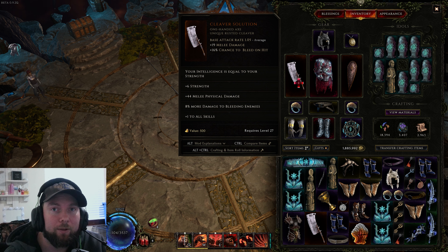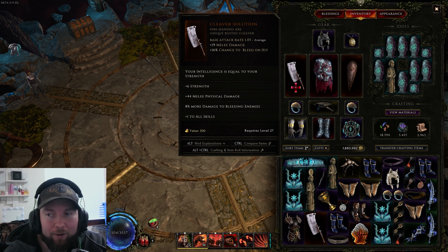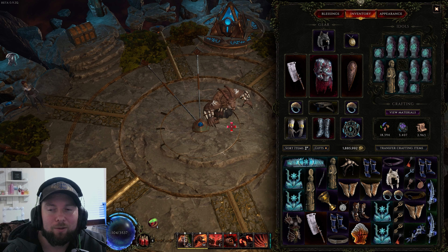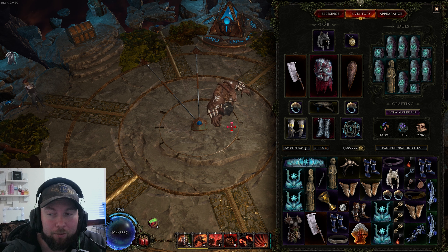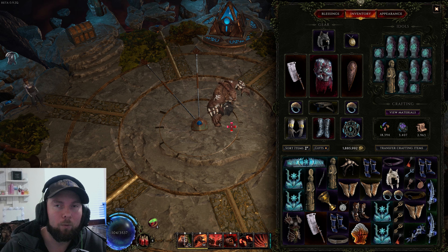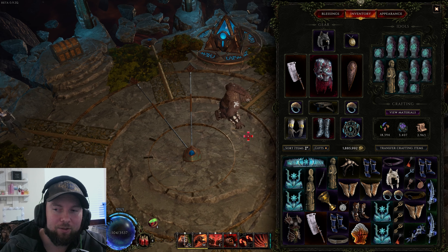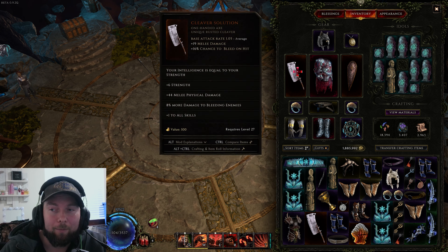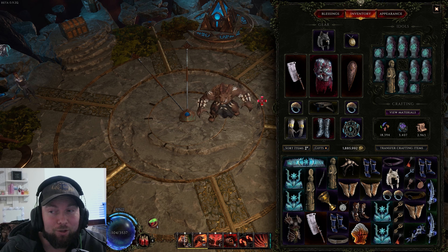Every point of strength gives you 4% increased armor, so you just become a very tanky bully. I'm showcasing this on the werebear, but you can do this with any strength-building build. I think this is going to turn into a huge low life ward meta in 1.0, but we'll have to see — it may be overpowered and something might change. As always, stay safe guys and I'll see you next time.